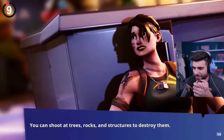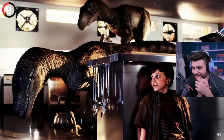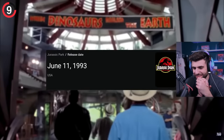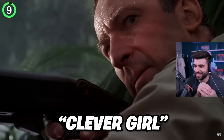Rewinding all the way back to Chapter 1 takes us to one of the first loading screens in Battle Royale. It shows a default skin hiding from Rex, which is obviously Jurassic Park's kitchen scene. On the side, there's a message that says 'smart young lady,' June 11th, 1993 — the release date of the film. No way bro. Another way of saying 'clever girl.'